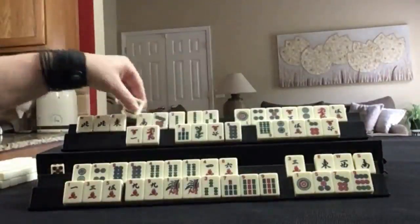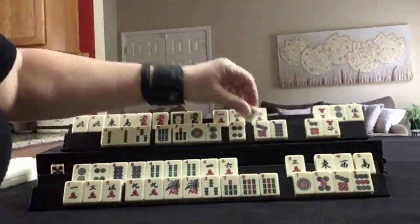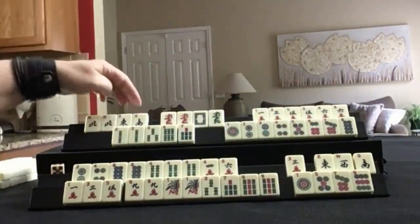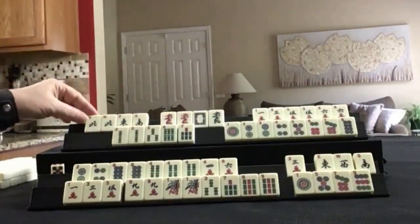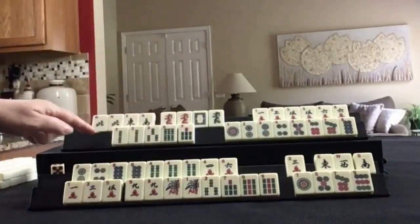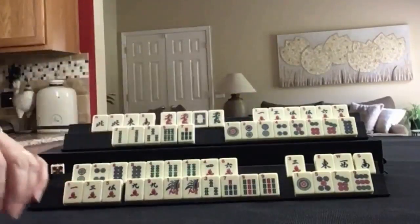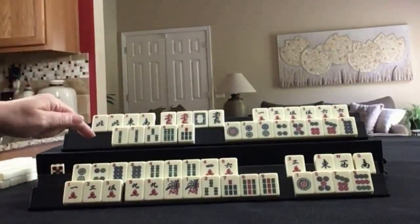Let's see what we can do for Player 2. We have a pair of north, east, south winds, a pair of red dragons, white and green. In cracks: 1, 3, 5, 6 with pairs of 5's and 6's. In BAMs: 2, 3, 6, 7 with a pair of 2's. In dots: 1, 2, 4 through 8 with a pair of 2's. If these were your tiles, what would you focus on? What would be your first discards?